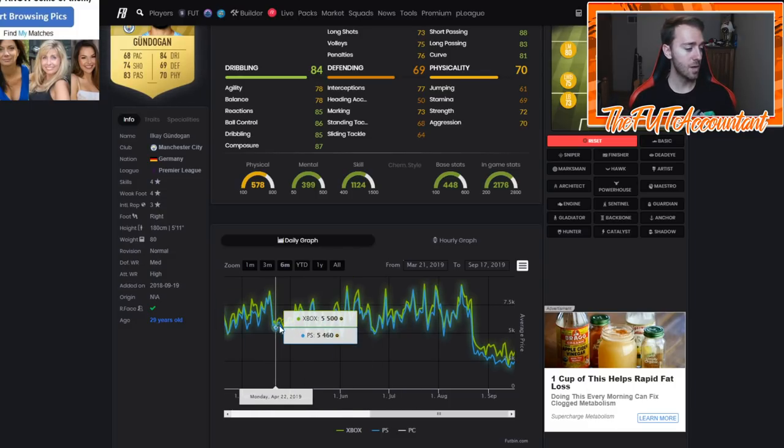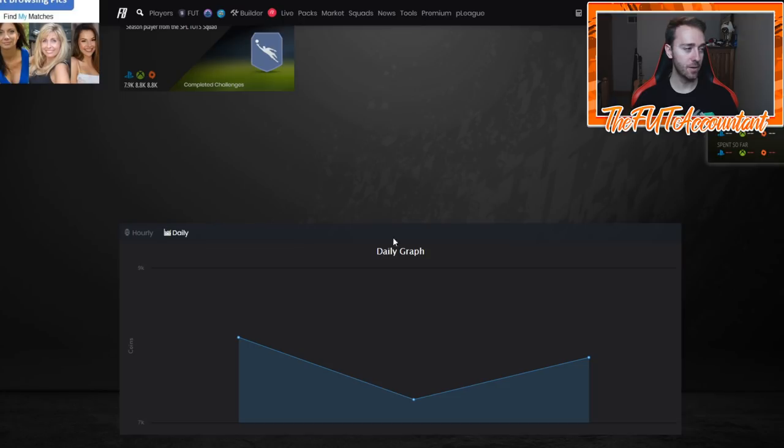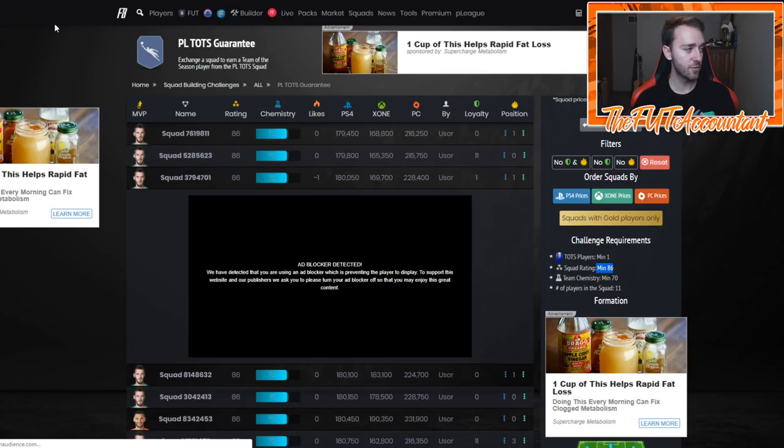Last year, Team of the Season Most Consistent came out on May 10th. Gündogan was high coming in, got hit by lightning rounds, went down to 4,900 coins, and then by Saturday into Tuesday he went all the way up to 7,500 coins. The second week, when Premier League TOTS dropped on the 17th, he dipped to 5k again and then bounced back up to 6k.